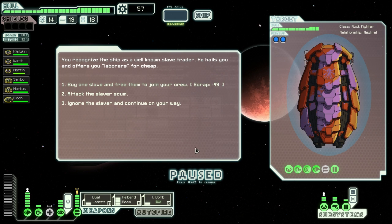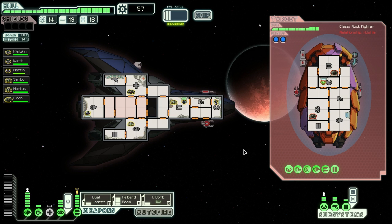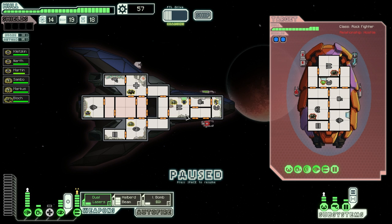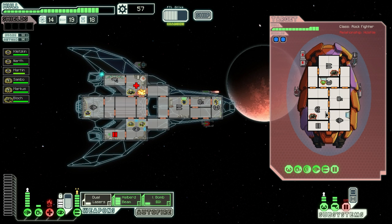If I attack this dude, I could get an extra crew member. Well, I'm definitely going to attack him. But do I really want a seventh crew member? Might be better to get scraps out of him. I think I'm just going to destroy him and grab the scraps. Only one laser — I think I'm going to keep my cloak. He did hit, but it doesn't matter. That was actually a fairly bad idea, but whatever. I missed both shots — that's just awesome. Now I can't really use the halberd beam, I have to wait.